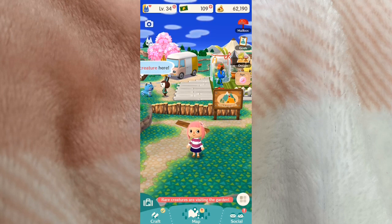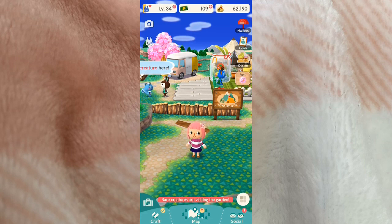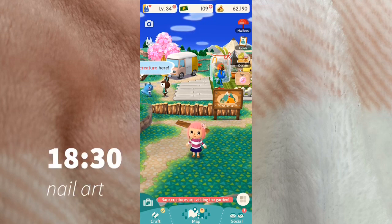I wanted to share it with you, so I'm going to do a kind of gameplay thing with this Animal Crossing Pocket Camp app, and then I'm going to show you some nail art I created inspired by the game. It turned out really cute, so I'm excited to show you both things. If you're not interested in the game, you can skip to the timestamp I'll put on screen to go straight to the nail art.